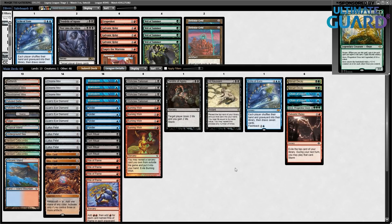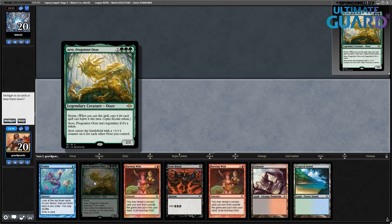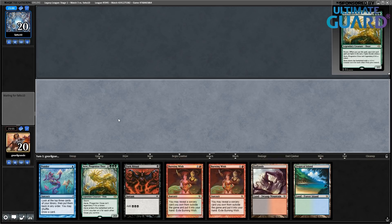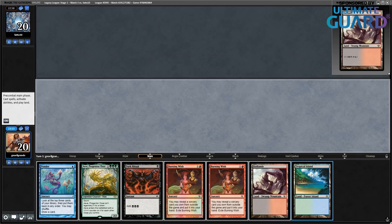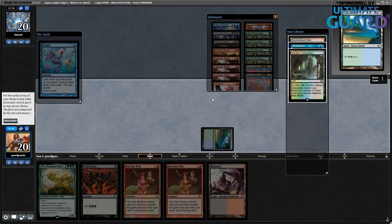Game two against 12 Post. Progenitor Ooze not looking great in this hand, but I'll keep since I can go turn one Ponder looking for some mana, and then maybe win on turn two. Tropical Island, Ponder — I do find lands but these are not fast mana. What can Burning Wish get me? I can go Burning Wish for Empty the Warrens — the turn after I can go Brainstorm, Dark Ritual, Empty the Warrens for six tokens. I think I'm shuffling these and passing the turn.